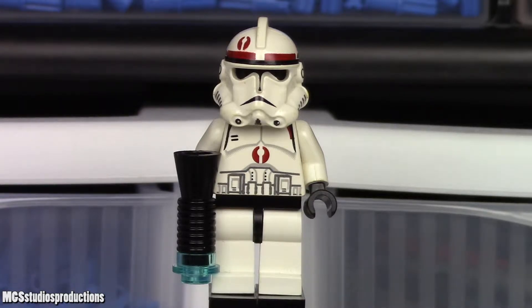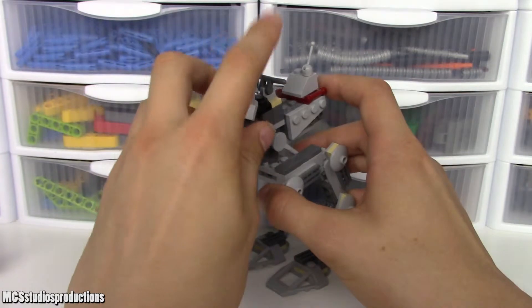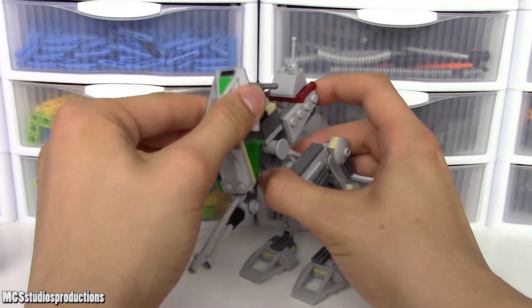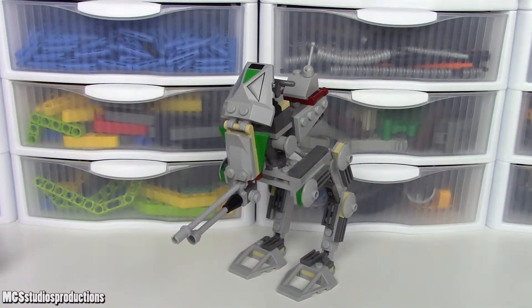Here is the original Clone Scout Walker. Worth mentioning before we look at this specific version: this set had two different versions — a 2005 version and a 2006 version, which is the one we'll be looking at today. I do have both versions, but I thought the 2006 version would be more interesting. There's not really a big difference — it's really only just a few small differences in pieces, like a different piece used for one part and slightly different 2x2 round plates with axle holes. They are effectively the same set.